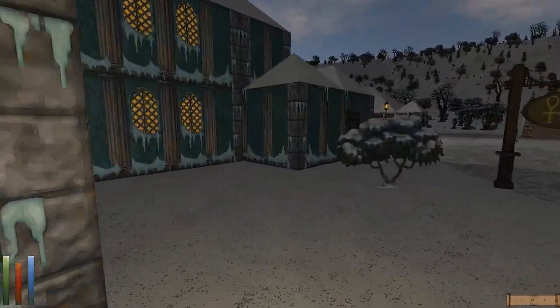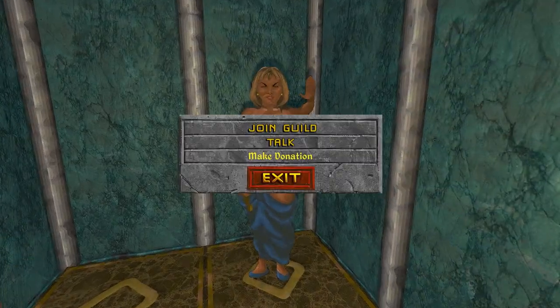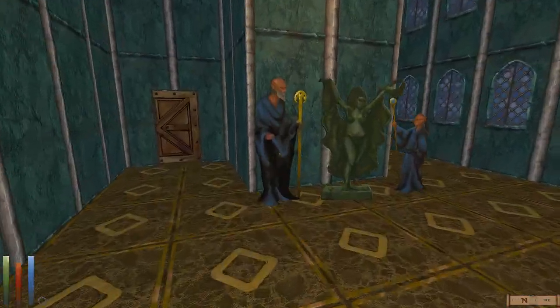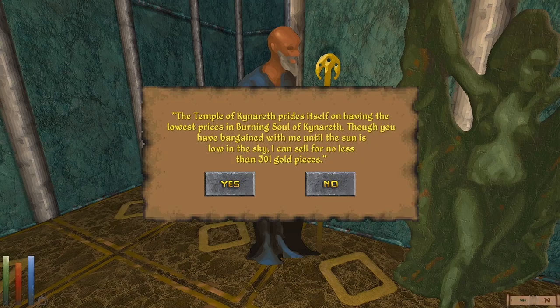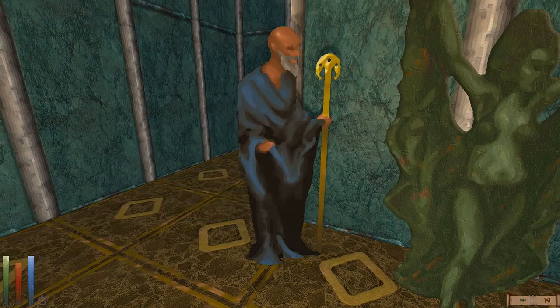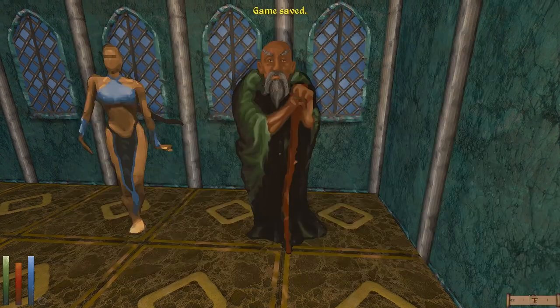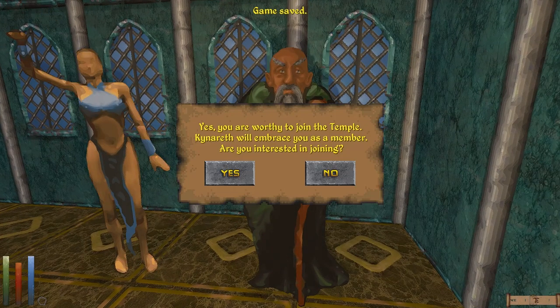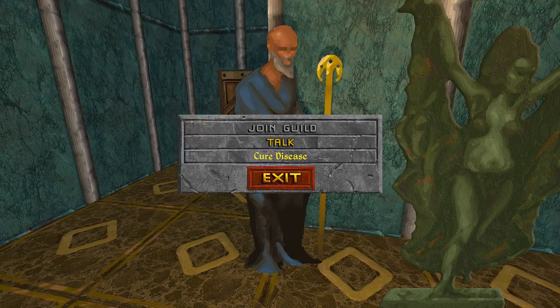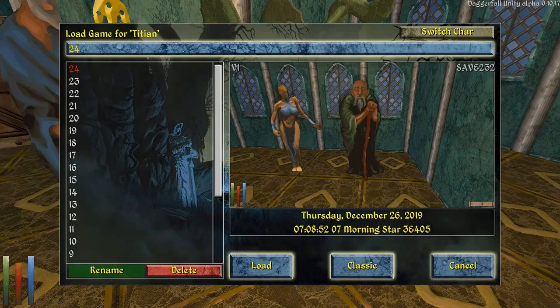Let's just get ourselves cured in case something bad happens. We need to cure a disease, please. 301 gold pieces. I wonder if I join a guild — let me test this out real quick. If I join this guild, will they cure my disease for free? Nope. Okay, we're just going to have to pay, because I don't want to have a disease.